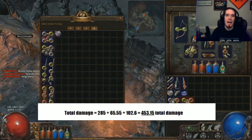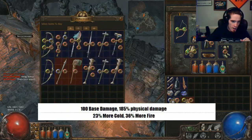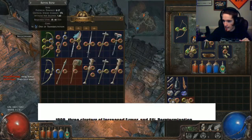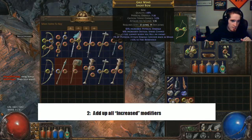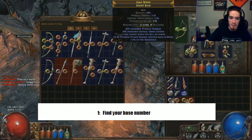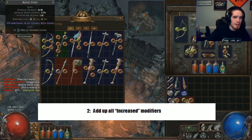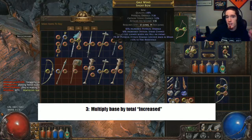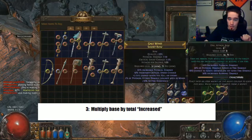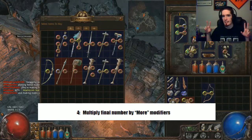As a recap — and we can do this with a visual — the steps are: first, find your base number; second, add up all increased modifiers; third, multiply the base number by the increased total; and finally, apply all modifiers that are listed as 'more.'